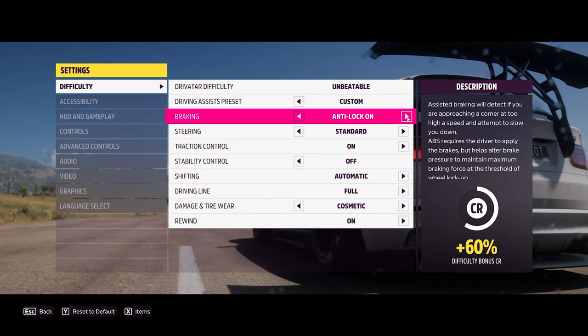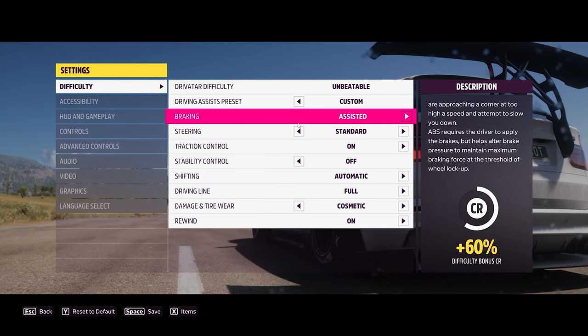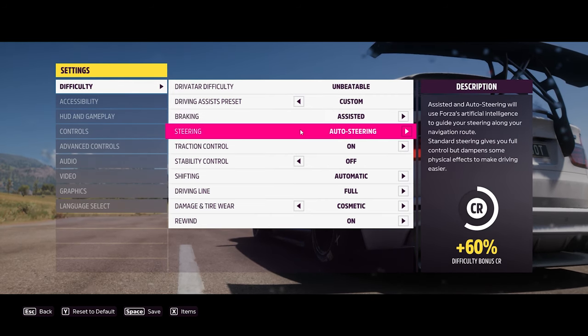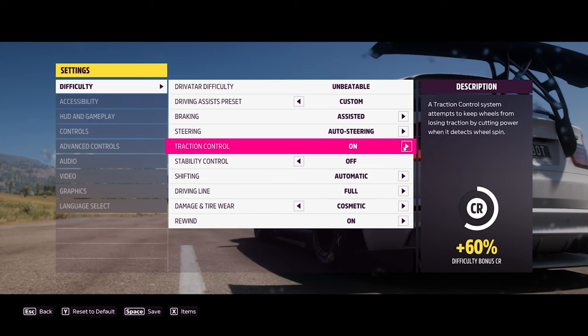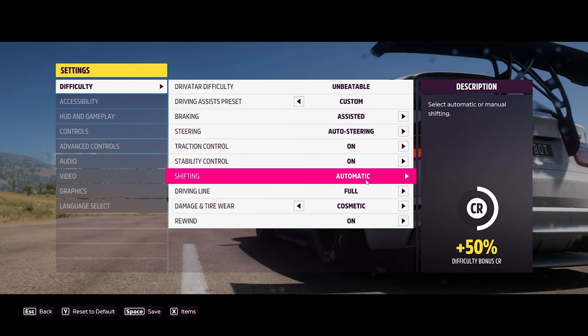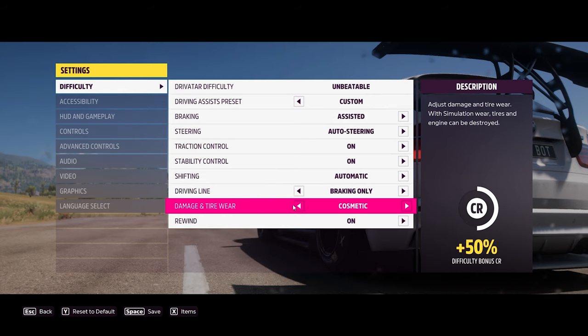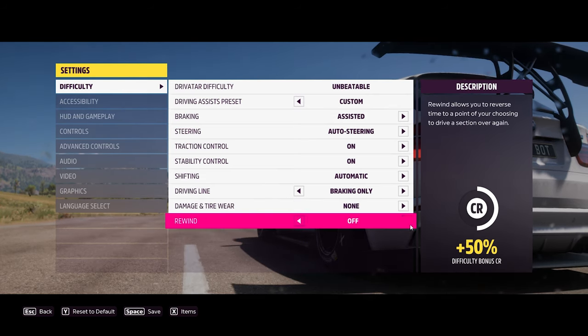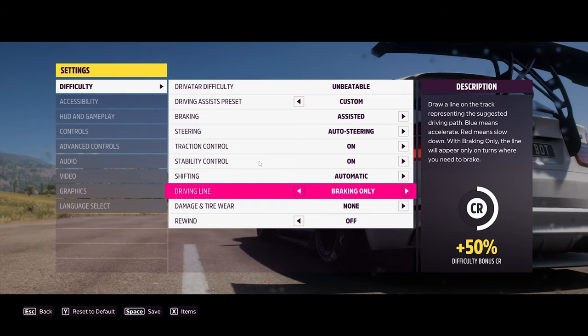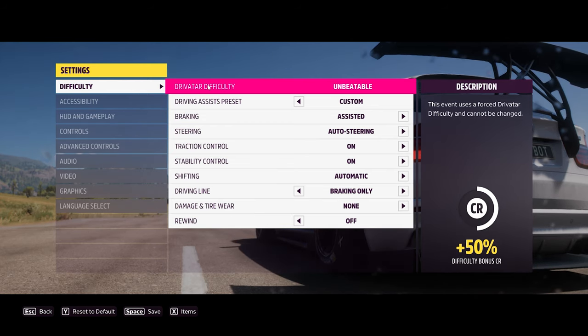For Braking, select Assisted. For Steering, Auto Steering. Traction Control is On. Stability Control On. Shifting Automatic. Driving Line: Braking Only. Damage and Tire Wear: None. And Rewind is Off. Now take a screenshot of these settings — you have to be exact with the settings or this will not work and your car will crash.